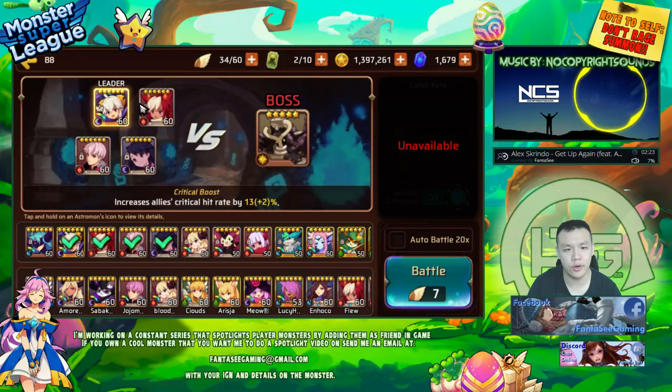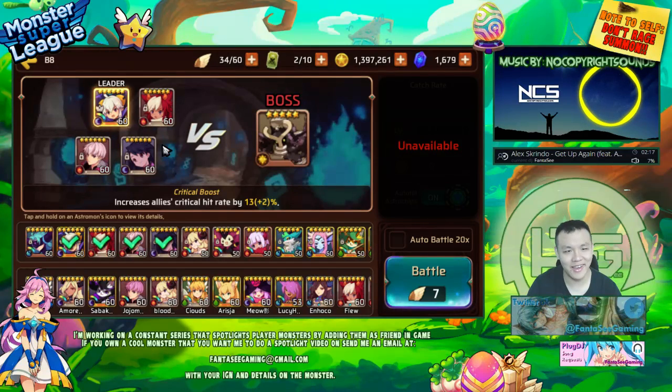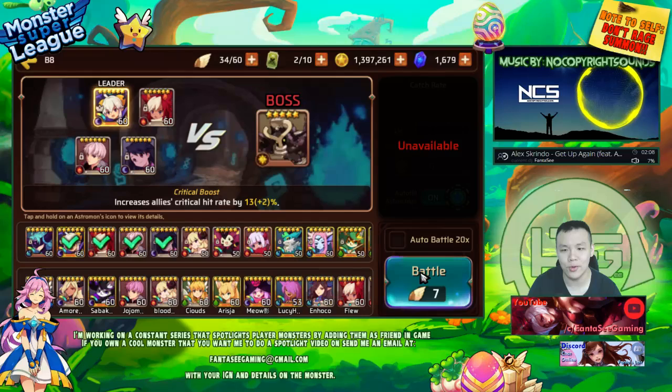I basically just run two nukers, a healer, and an aggressor. This comp is bad, alright? It has nothing in common. None of these monsters have any sort of synergy. They basically just go in and do their own thing. I guess I kind of just brute force through it with slightly better gems.